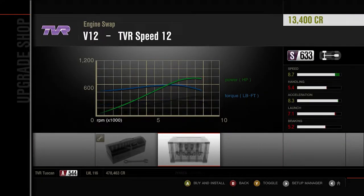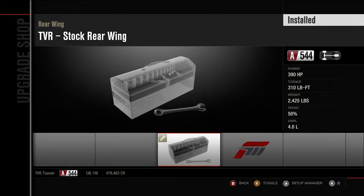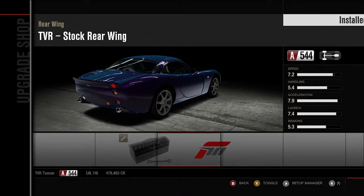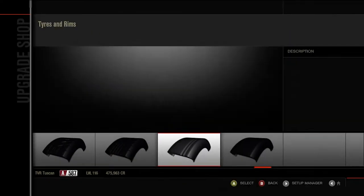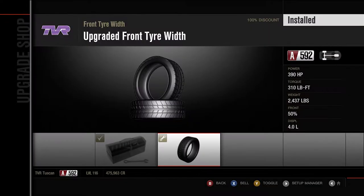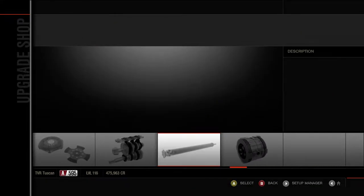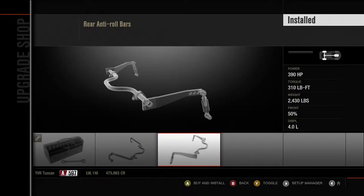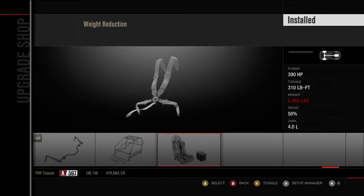First things first - there is the TVR Speed 12 engine as an option, but I'm not going to use it. The rear wing actually moves the brake lights, which is a shame, but it's got to be done - I need all the rear traction I can get. Race tyres: we're going to get 275s and 235s - not the widest things in the world. Gearbox, diff, suspension, ABS - yes please. Not running a roll cage.